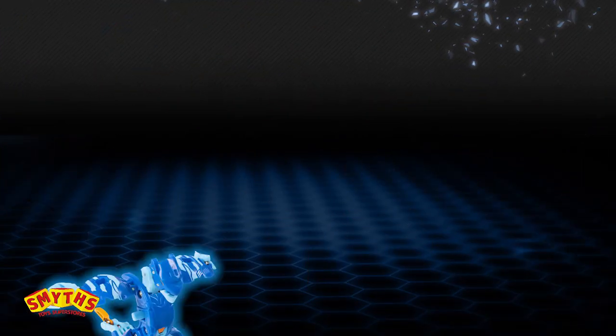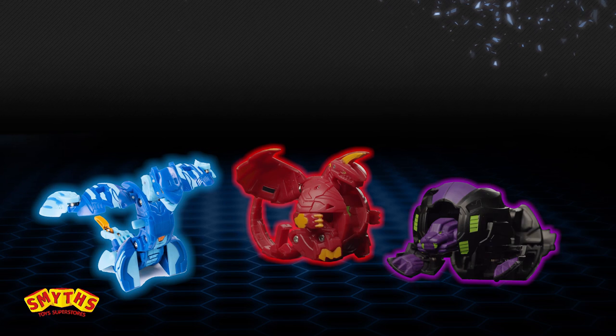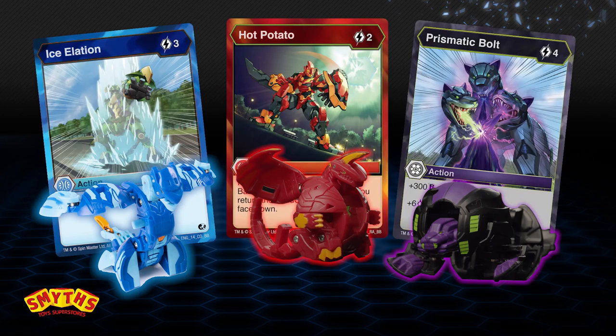Whichever faction you choose, the ability cards you use during a battle must match the faction of your Bakugan. For example, if you're using an Aquos, Pyrus, and Darkus Bakugan, then your deck can only include Aquos, Pyrus, and Darkus ability cards. There's a lot of info about factions and we can't cover it all in this video, so we've dedicated specific videos breaking down each faction. You can check those out by clicking the link below.